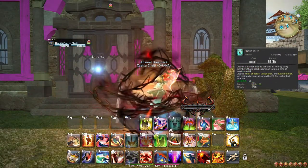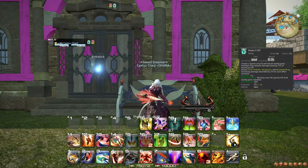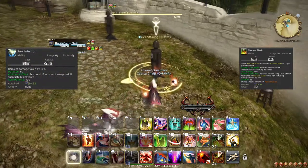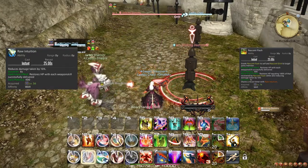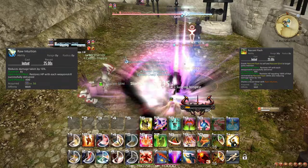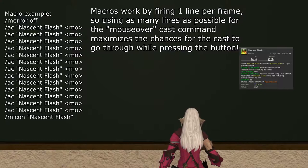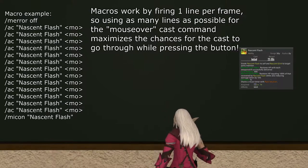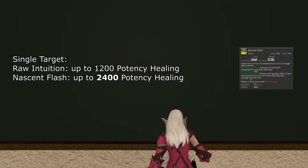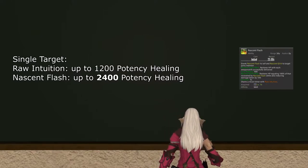At level 76, Shake It Off is improved to also heal everyone for a decent amount on cast, meaning you have access to a raid heal on a moderate cooldown. More importantly, you also learn the ability Nascent Flash. On a shared cooldown with Raw Intuition, this action instead applies Nascent Flash to you and Nascent Glint to an ally. Nascent Flash applies the same healing component of Raw Intuition to yourself, but Nascent Glint applies both the same healing as well as the damage reduction component of Raw Intuition. Both effects last 6 seconds, so you should still try to late-weave it. If you're going to use Raw Intuition only for the healing component anyway, you should instead use Nascent Flash to heal someone else along with you. Remember that Nascent Flash also has the automatic critical heal interaction with Chaotic Cyclone.